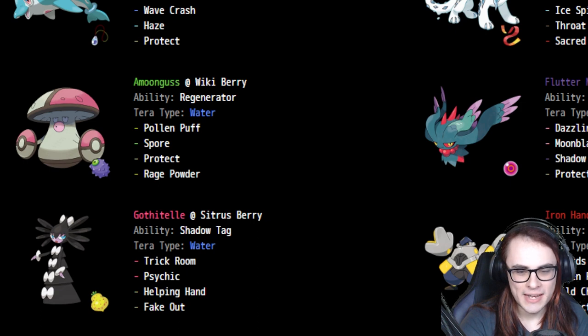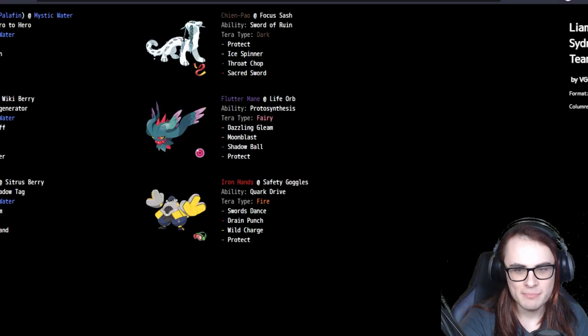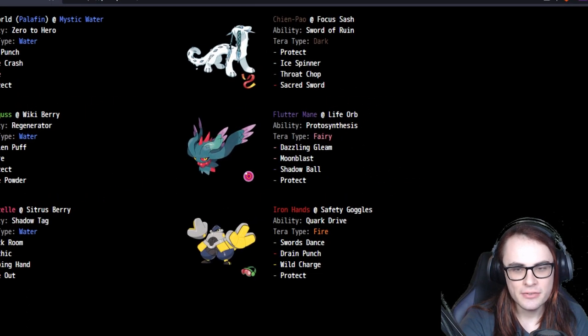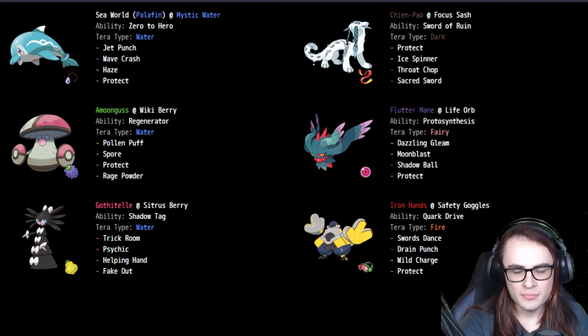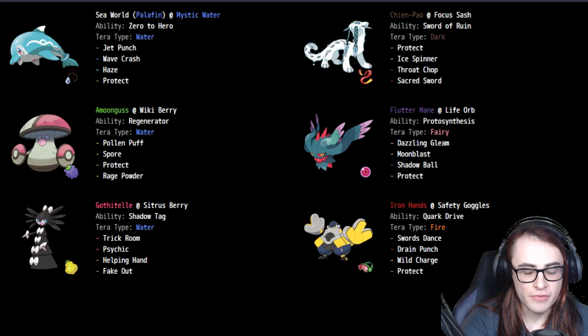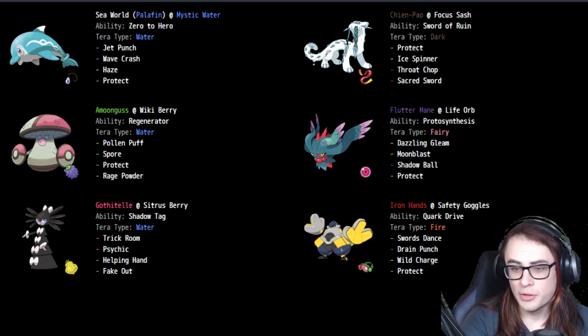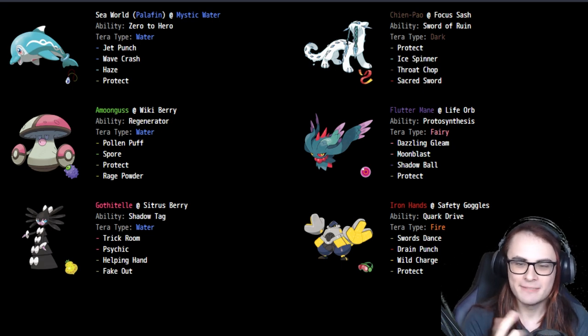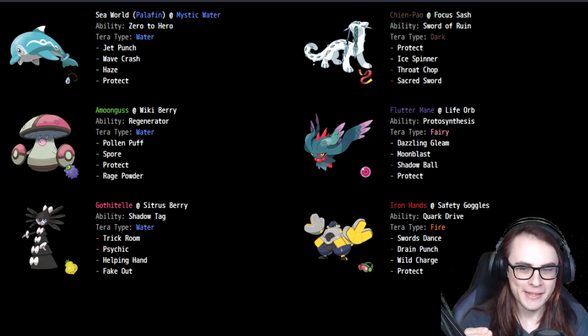Sadly, there is only one that has done what I would call a really good performance in competitive, and that would be Liam Gilbert, aka Gilbo — the Trick Room team that we covered on the channel when I interviewed Gilbo. This is literally the only team to make a top bracket in the entire Regulation C Trick Room. I double-checked for Fort Wayne and EUIC as well — there are none yet.